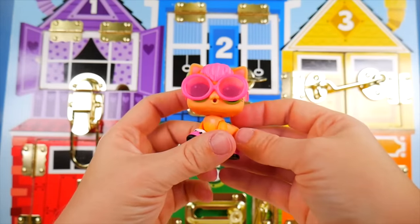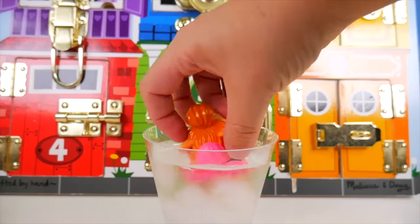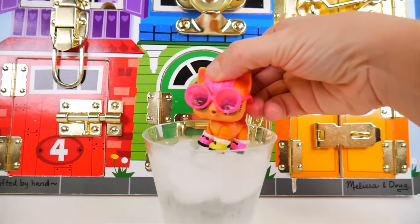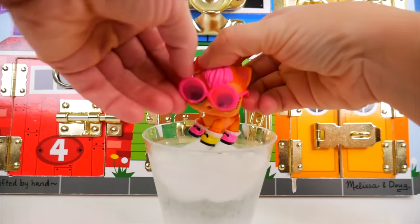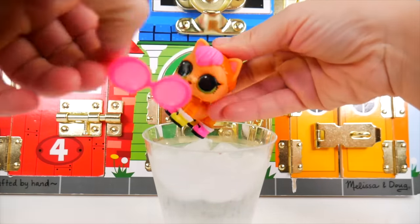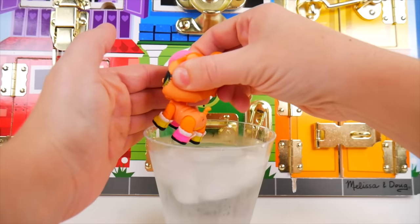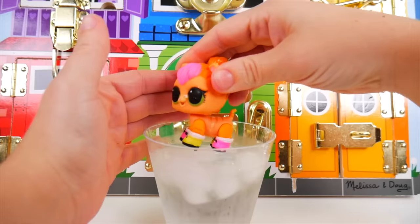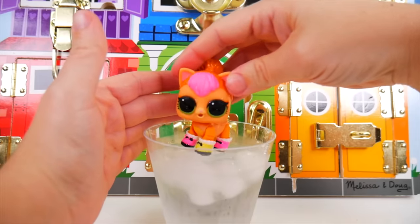What a fun cat! Let's see what she can do! I don't think she's changing colors. Nope! Let's see - she might be a crier! Let's take her glasses off - she's a tinkler! Can you see that? Uh-oh! She had to go potty! Next time, you have to use your litter box! Meow!